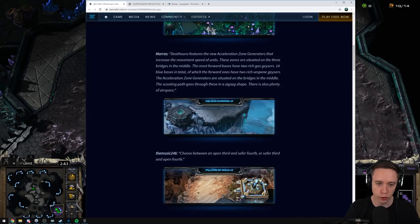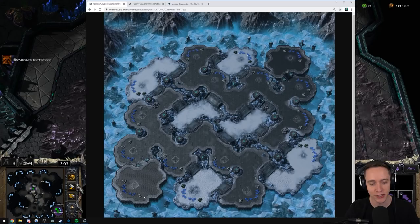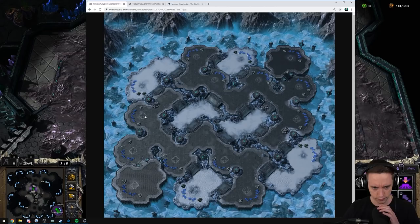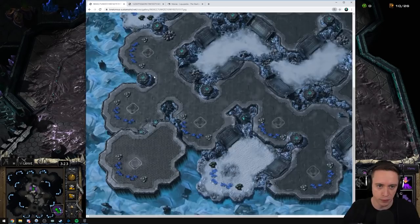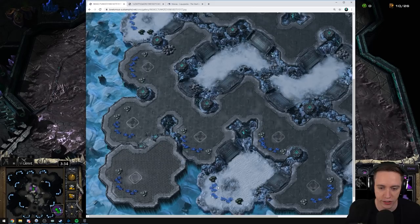Alright, map number 2 — The Music 246. So apparently the description was repeated twice. The description says: choose between an open third and a safer fourth, or a safer third and an open fourth. The ice tileset. Two-player map, of course. Bottom left-hand corner, top right-hand corner spawns. So this looks like the base that's going to be easier to defend — there's some rocks right over here to create a choke point, making defense a little bit easier. And then for this base, there are multiple entrances.